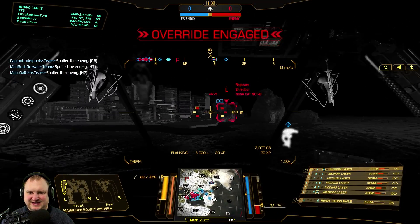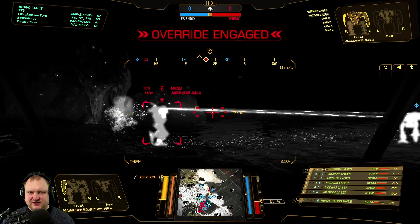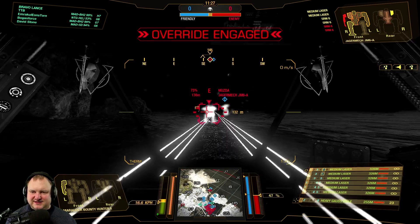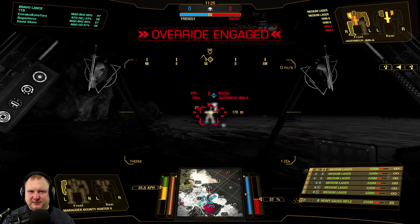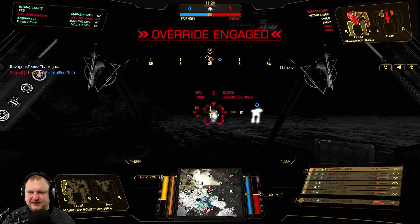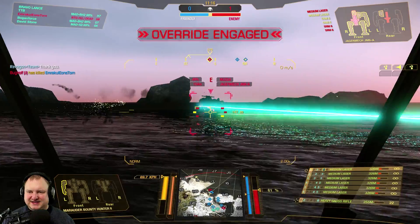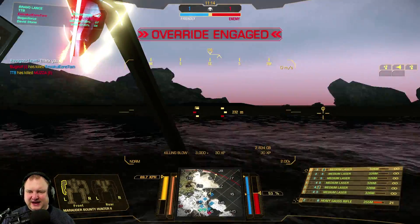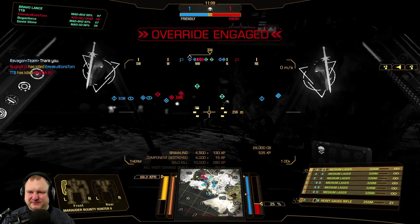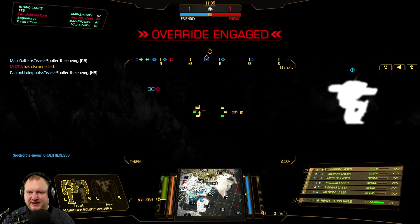Let's get closer. There's the Jägermech coming in — he is really going hardcore after my poor Shadowcat. We're going to shoot him in the back here and open him up quite nicely. We sealed the deal but there was a little FPS lag that can really throw off your aim big time — and that can be the difference between winning or losing a match. I honestly have no understanding why PGI chooses to keep this in the game. It's just disrupting game flow.